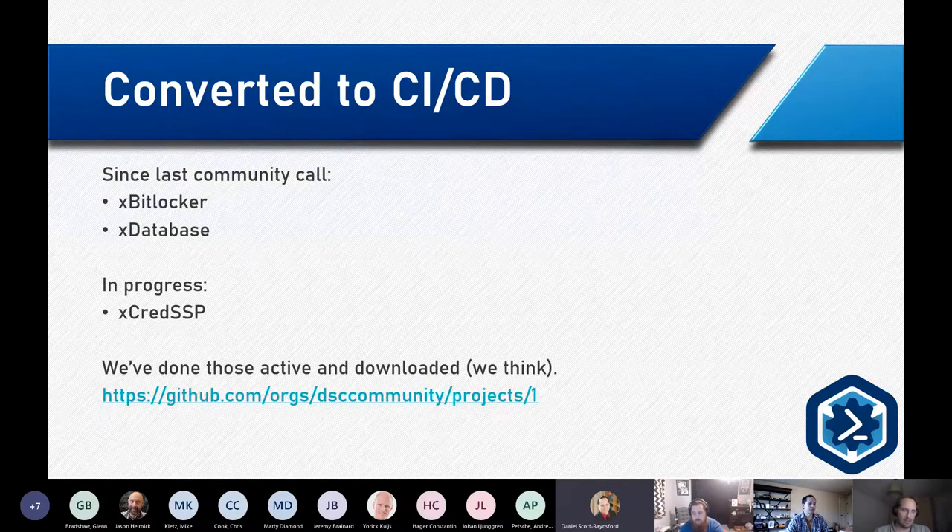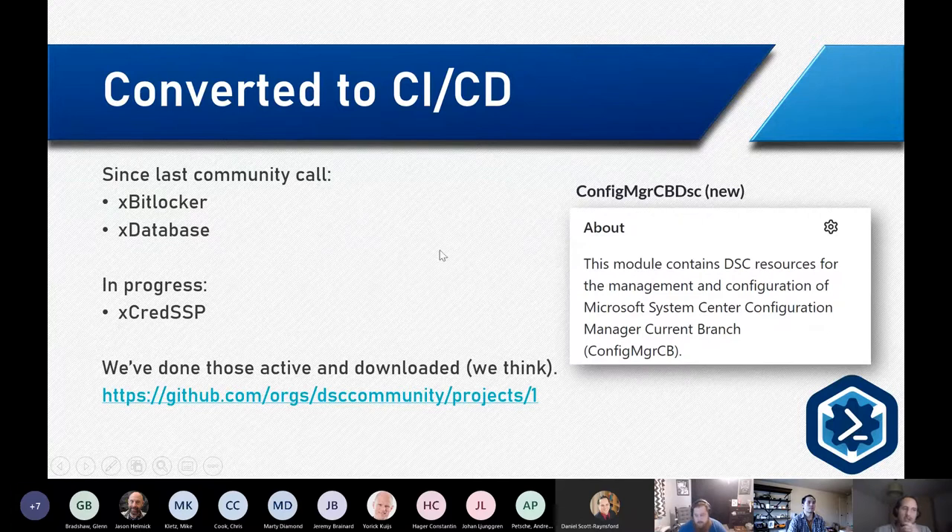There's a new DSC resource module — I wasn't at the last DSC community call, but there's a new one that's been done. There's Config Manager CB DSC — that's the Config Manager Current Branch — and feel free to unmute and say hi if you're in this chat and worked on it.